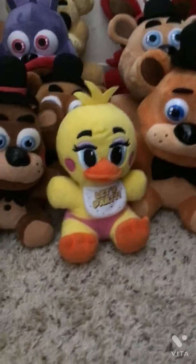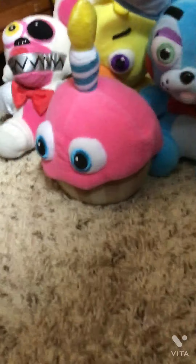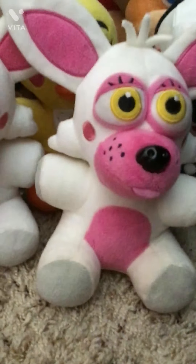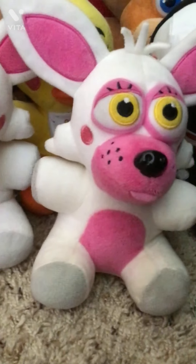Now let's move on to the random ones. We have The Puppet, we also have the Cupcake, we have this Good Stuff Balloon Boy. And then we have Funtime Foxy — or Toy Foxy, or Pre-Mangled Mangle. And then we have a duplicate of Pre-Mangled Mangle — that's mine.